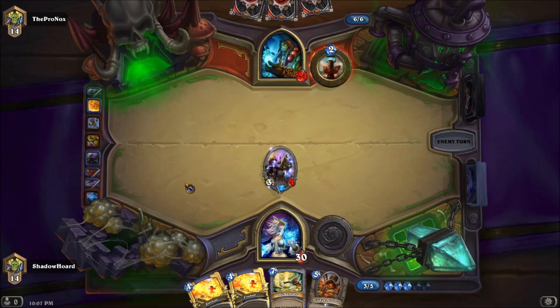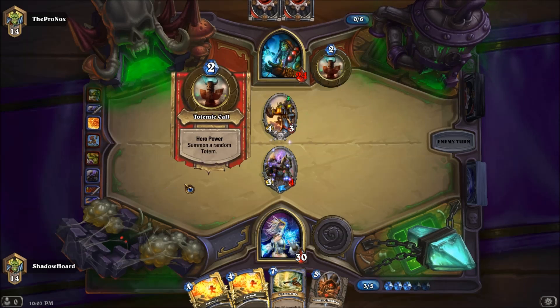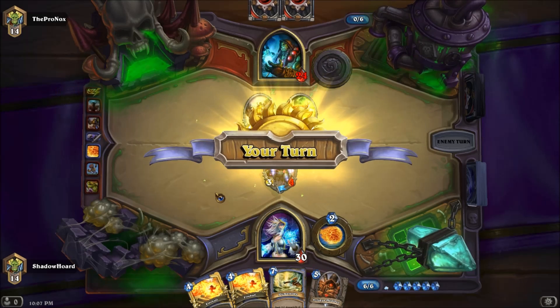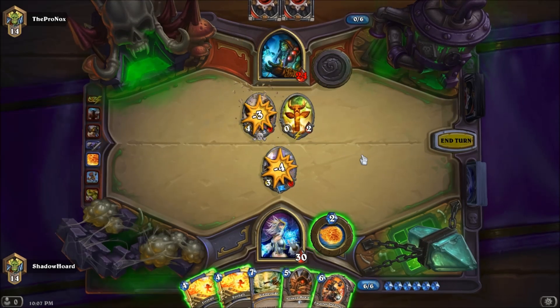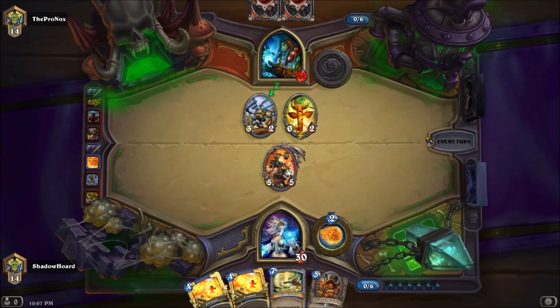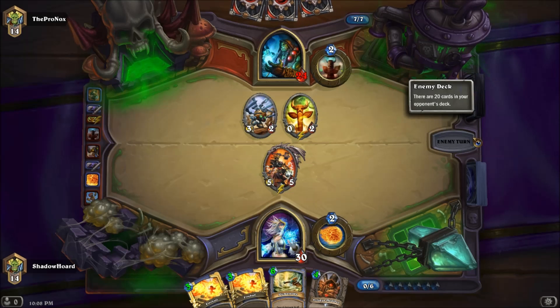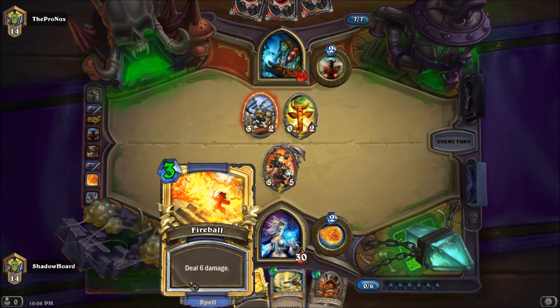I haven't seen Shamans in Constructed for a while. Not the most favorable trade, but it's one I'm going to have to make if I want to play Thaurissan. So now I have Thaurissan on the board which is probably going to be easy to remove. I've noticed he has Lightning Bolts and stuff, but the good thing is I've lowered down the cost of both Fireballs.